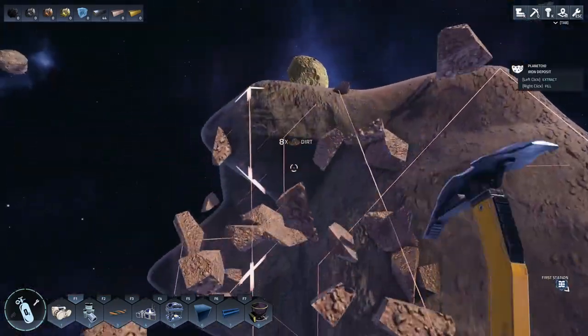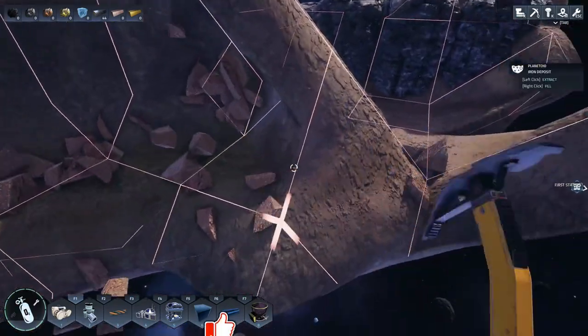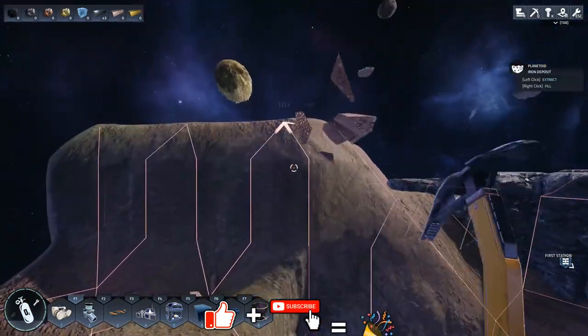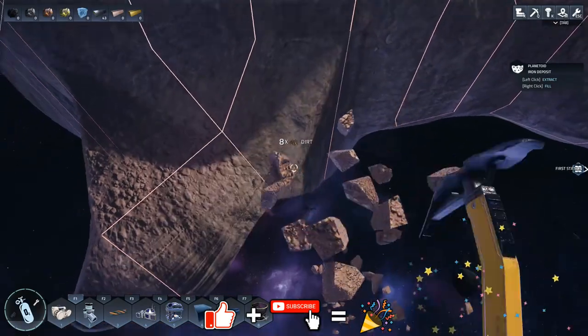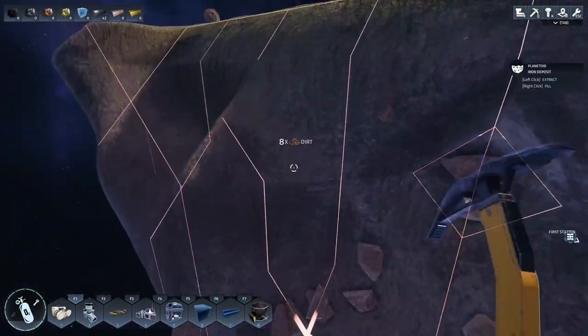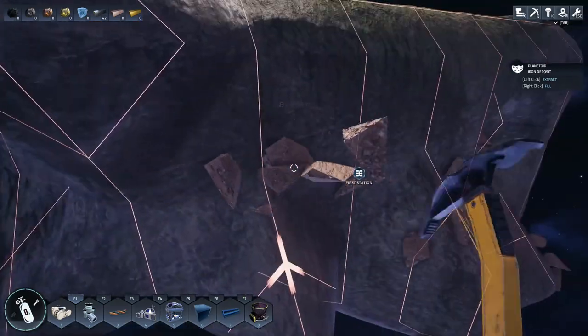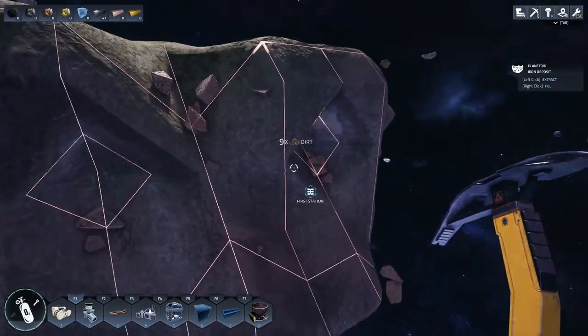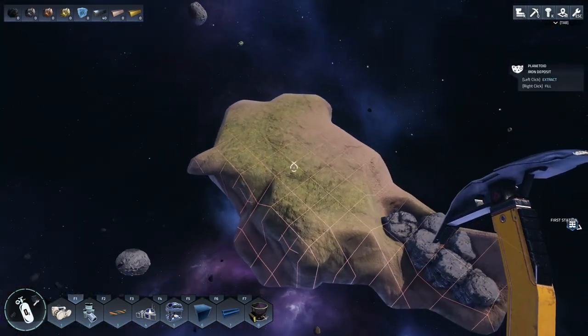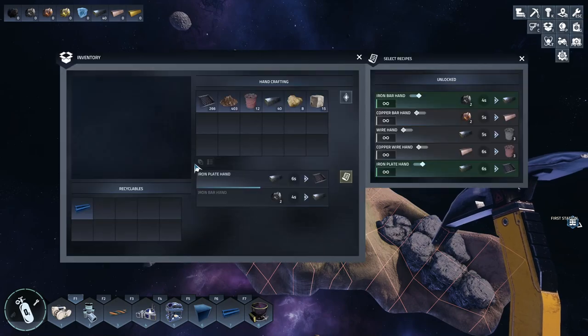Hey everybody, it's BC here, we're back with another episode of Astro Colony. I'm up at this little planet grabbing some iron and figured I'd grab some dirt too, because it's really easy to underestimate how much dirt you actually need in this game for research. Twenty dirt for one research point isn't very efficient - you need a lot. I cut about half of this thing out.